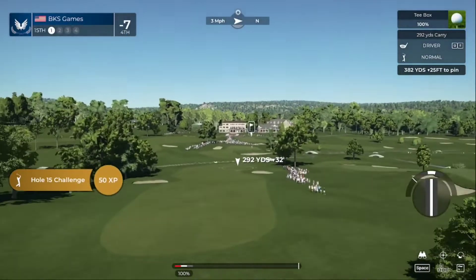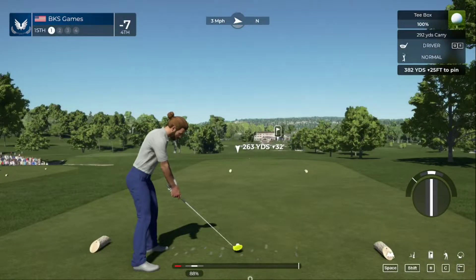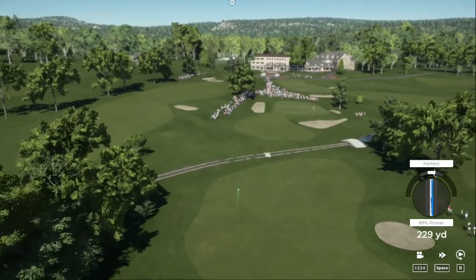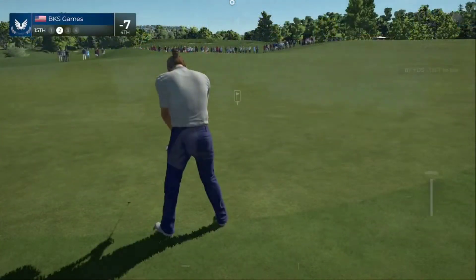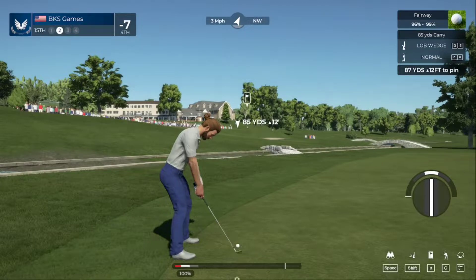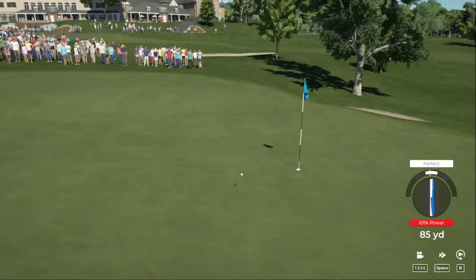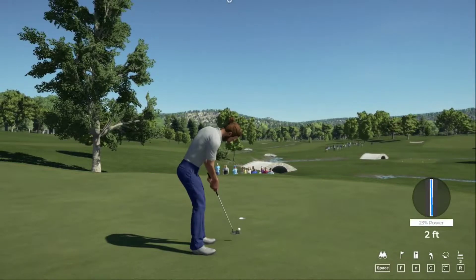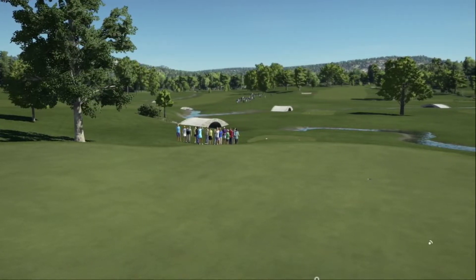We've got a par four in front of you on this one, and that's water ladies and gentlemen. So we're gonna choke up on the driver a little bit here and try not to get all the way down there. Here's our second shot on the 15th hole. Alright, not bad — this one's looking good. Pin high on that approach, nicely judged. Here's a five footer — we're in there! After that one you are at eight under par.